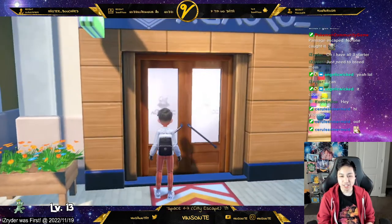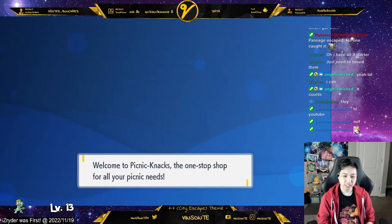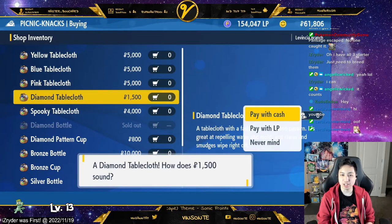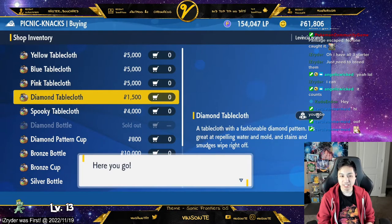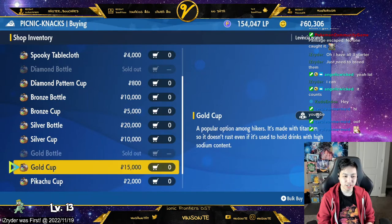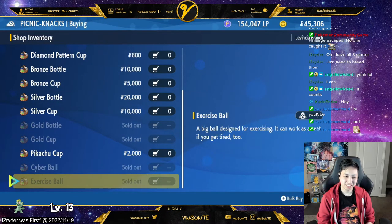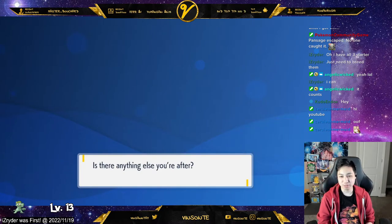This is where you can upgrade your picnic table, bottles, and stuff. I'm gonna buy the tablecloth diamond. I want to buy this gold cup — game broke — and I got the cyber ball and exercise ball.